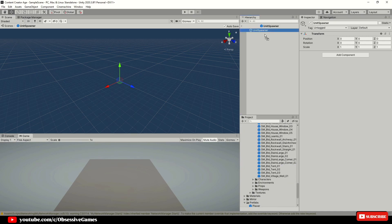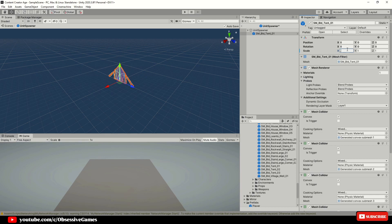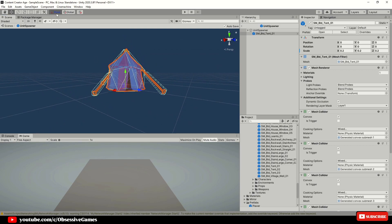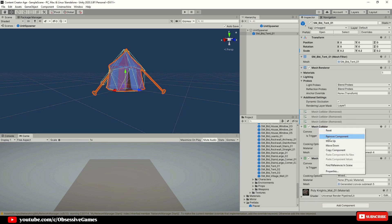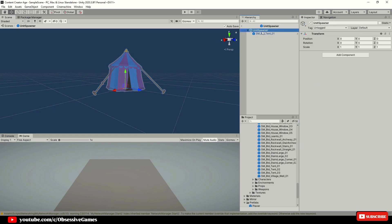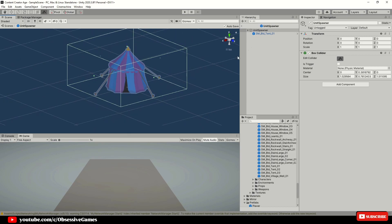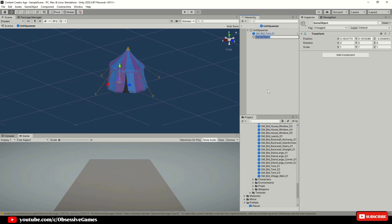Open the unit spawner prefab and drag in your model that you want to click on as the base building for it to spawn units, or you can just create a cube. In my case I will use knight's tent 01 and adjust its scale down to 0.2. Make sure that the pivot point is underneath the base as this will spawn on the ground at the unit spawner position. The dragged-in asset should not have a box collider — any collider should be on the parent game object. So we will add the box collider on the parent game object and size it accordingly.